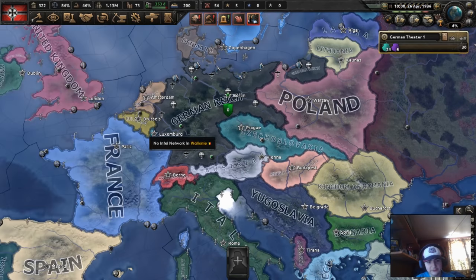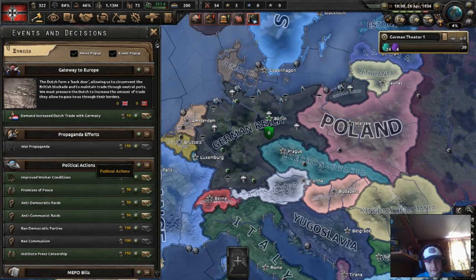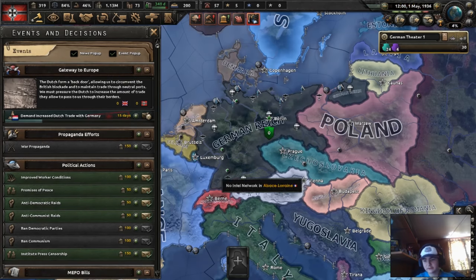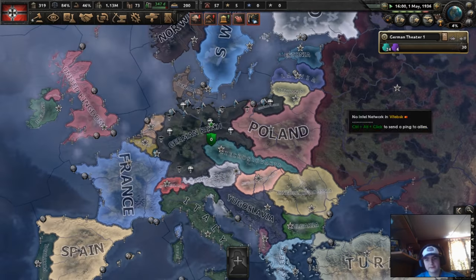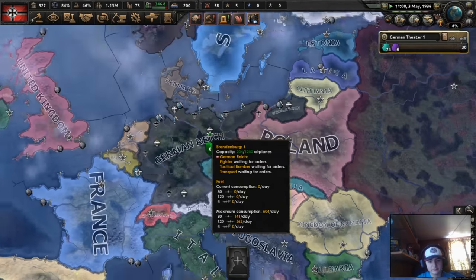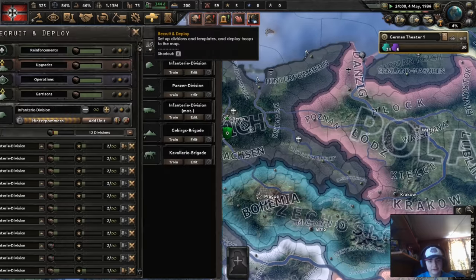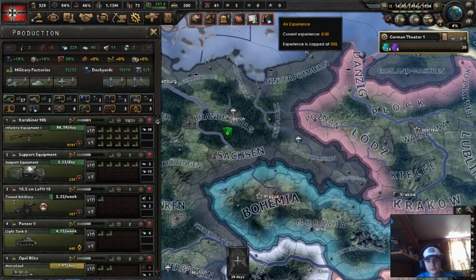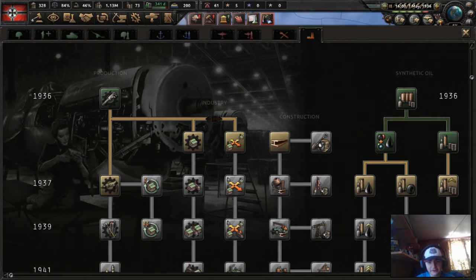It helps you to stage coups, set up collaborative governments, and get intel, which is a lot more elaborate than the previous system for increasing party popularity and staging coups and stuff like that. Jimbo's Revenge — new agency has been formed!